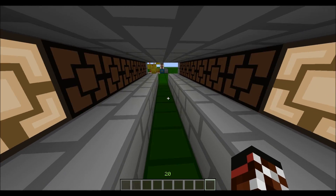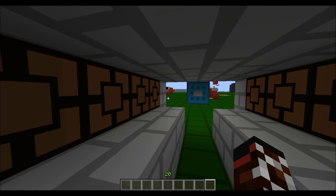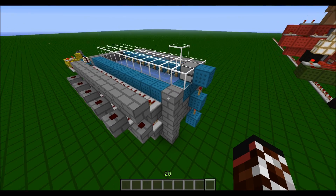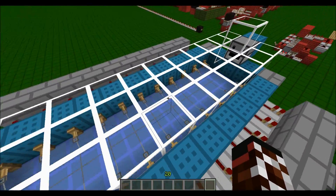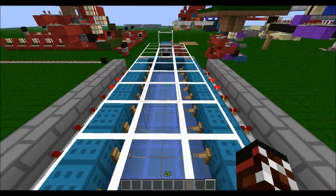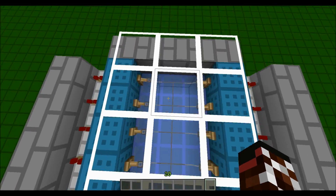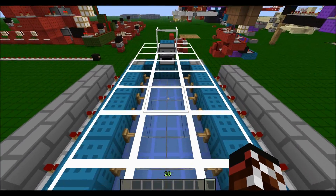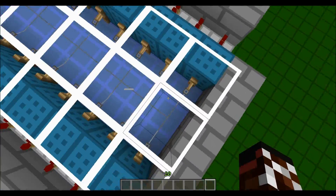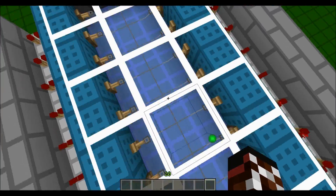The problem is that XP only tracks you for about five blocks. But the design is very good and you could come up with a lot of concepts - an automatic door opening instead of a pressure plate, or some fancy light in your storage system or whatever you want.